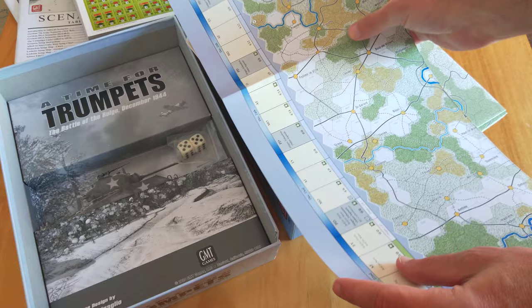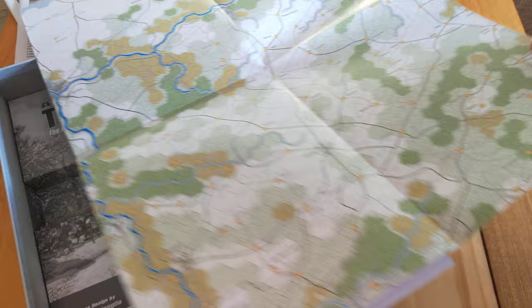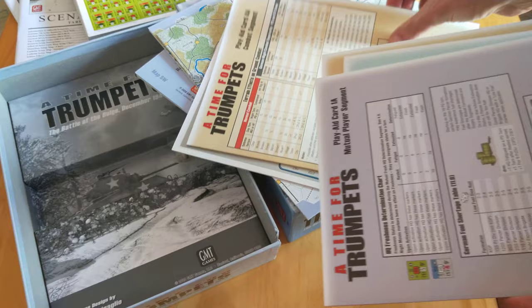And then we have these maps. I'm not going to open these up entirely, but let's give you a sense of what they look like. This is the west end — Meuse River, Dinant down here, Huy up here. It is big, it is battalion scale, and there are five maps in total. And then all the original player aid cards — all four of them.